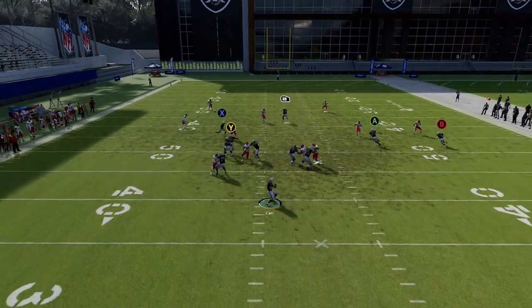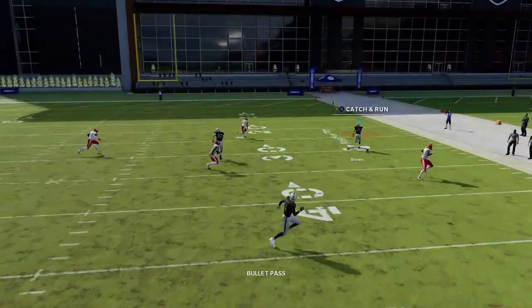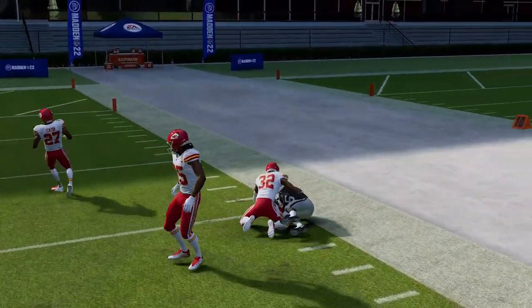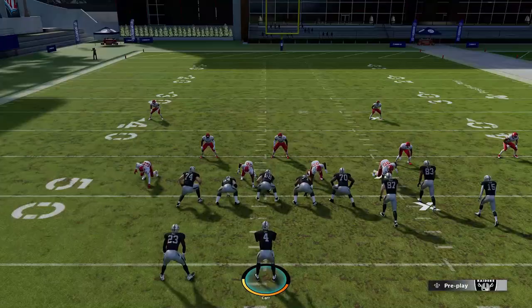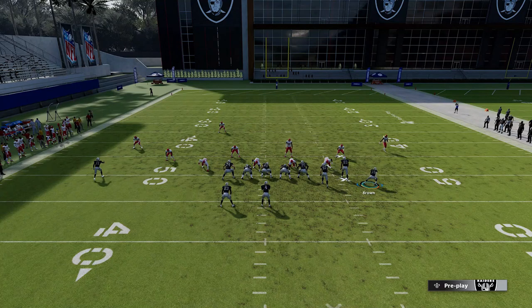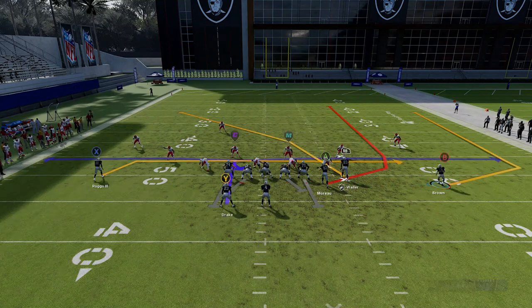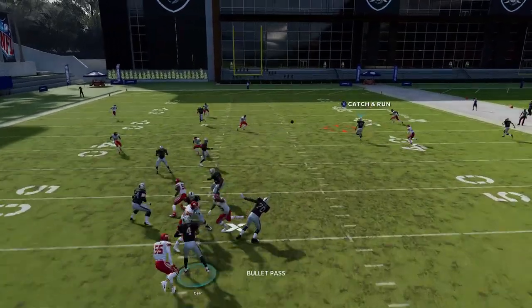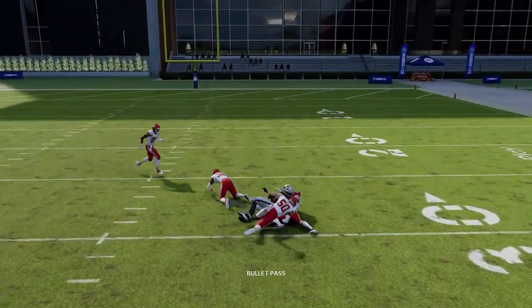Against cover two you get a really big play up the sideline for catch and run, as long as you throw that ball on time and correctly once he passes the cornerback, and bullet pass it away from the strong safety. Against cover three, just motion this guy out here and you'll have a lot of space in the seam to the A route — it just gets open right in that area.